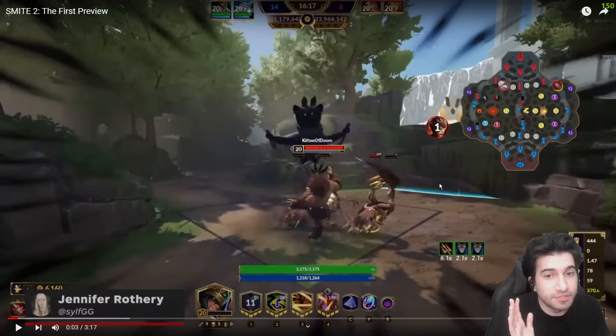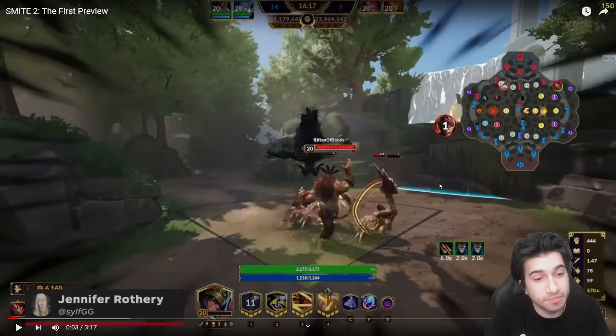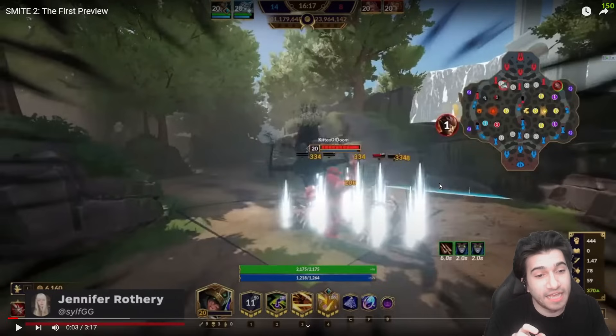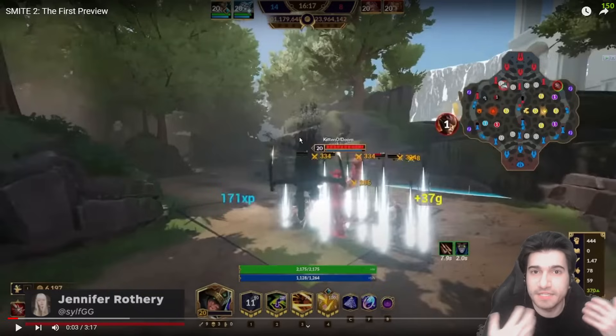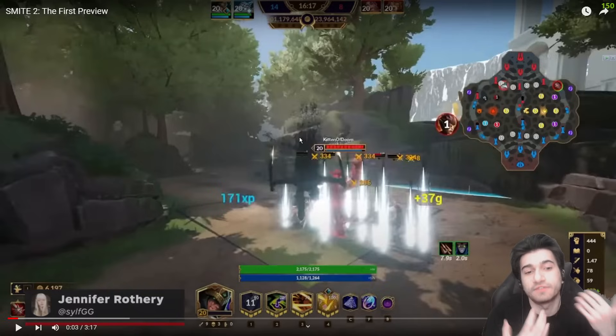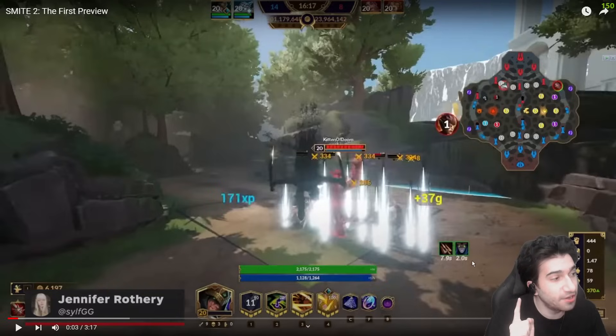Going frame by frame — he's completely invisible. Anher has no idea he's there. And then once the damage comes in from Loki's ultimate, he is now revealed. You can see the shadowy part dissipating from his body, meaning he's no longer invisible. You can see the buff icon is now only one — that's the bleed. So he is no longer invisible.